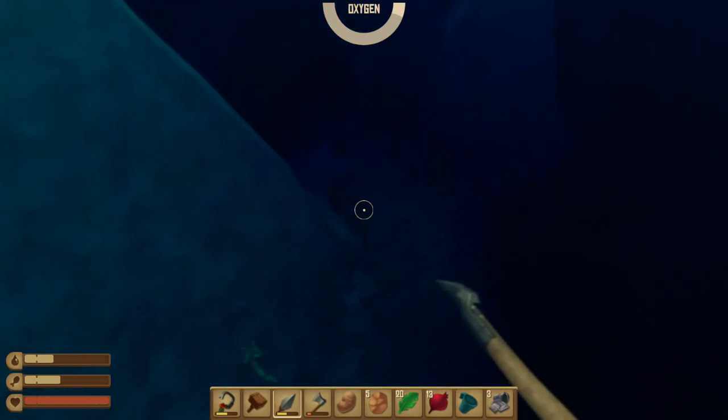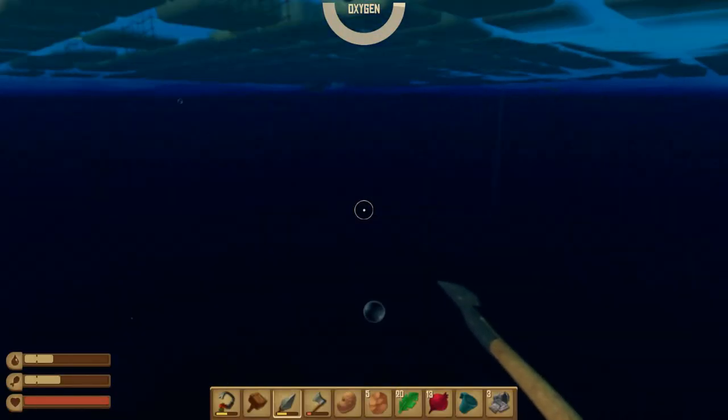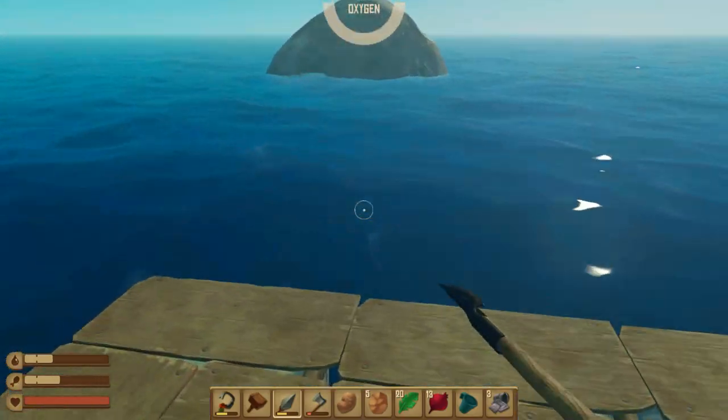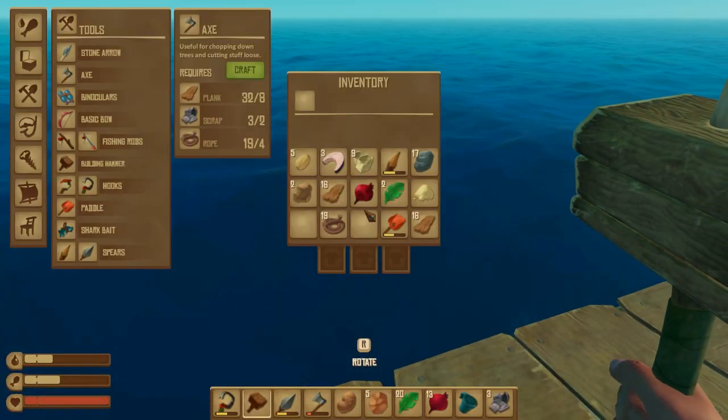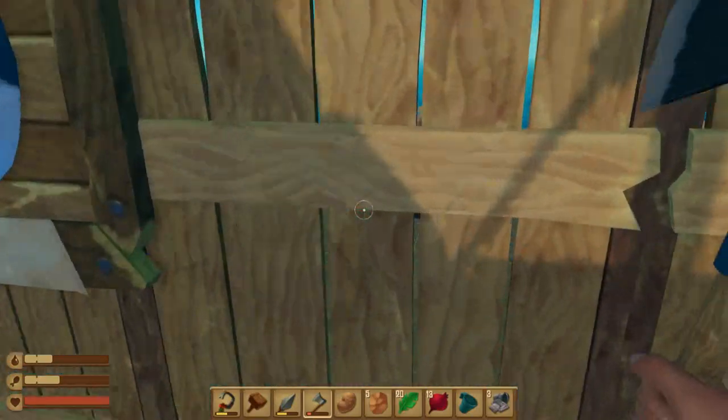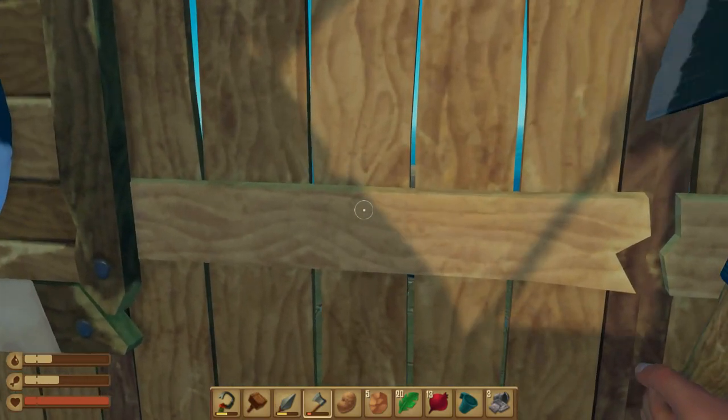I can see a sharky boy. It looks fairly decent. I no longer see the sharky boy — I'm now worried. Before we get underwater then, what I really want to do is add some windows. To remove these, I simply have to cut them down.